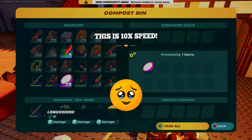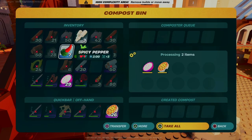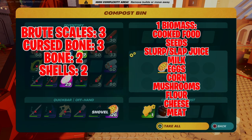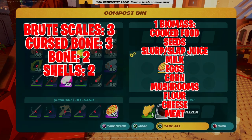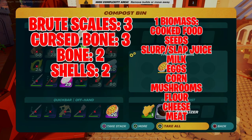The compost bin lets you break down various items to get biomass, and you need a lot of these to make one tiny single power cell. A few items will give you more than one biomass, and a few won't give you any, but most items will give you one, along with fertilizer and soil.